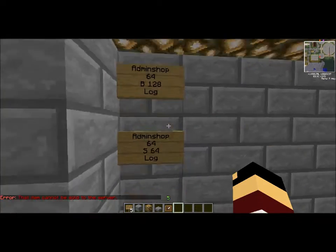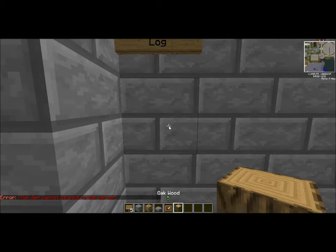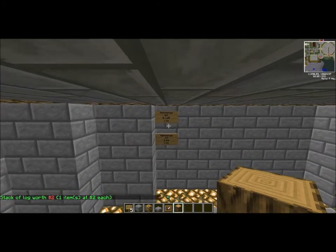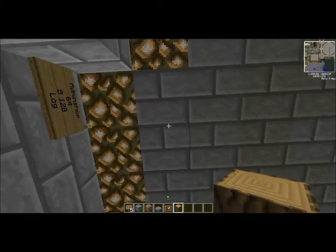It tells you how much the item in your hand is worth. You could do this — I took a piece of log. If I did slash worth, it'll tell me how many items, the total value, how many items, and then how much each item is. So each item is $2.